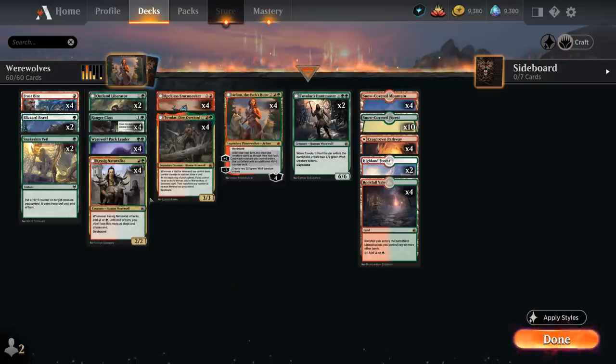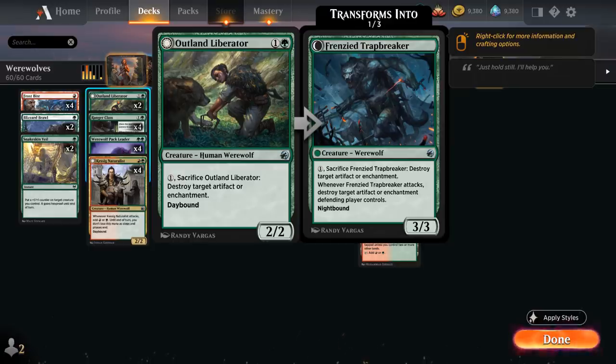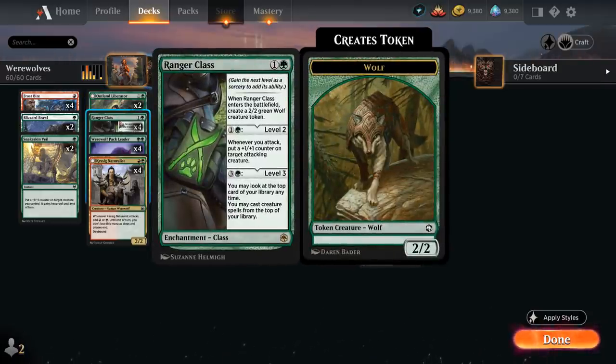At 2 mana we also have two copies of Outland Liberator — a 2/2 Human Werewolf that for 1 mana can sacrifice itself to destroy an artifact or enchantment. If we can transform it into Frenzied Trapbreaker, it becomes a 3/3 Werewolf that destroys target artifact or enchantment the defending player controls whenever it attacks, potentially hitting multiple times, while still keeping the sacrifice ability. We also have the full playset of Ranger Class, which generates a Wolf token when it enters, and leveling it up is a great way to spend mana while potentially switching to Nighttime. Level 2 puts a +1/+1 counter on an attacking creature each turn, and level 3 lets us look at and cast creature spells from the top of our library.